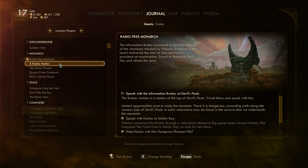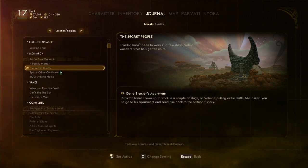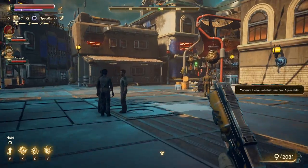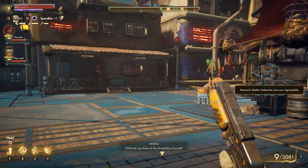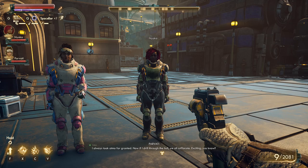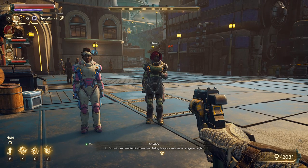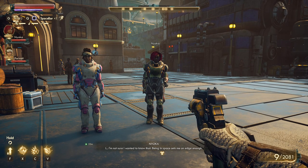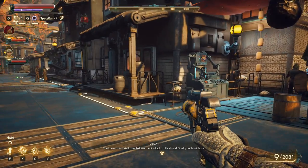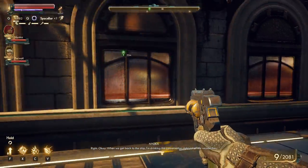I head to Braxton's apartment. We know there's a dead body somewhere in the apartments. On the way, Parvati and I chat about the ship - she notes it's neat working in the aether but if she drills through the hull we all suffocate. She starts to mention stellar emissions and spacer's lung before I cut her off.